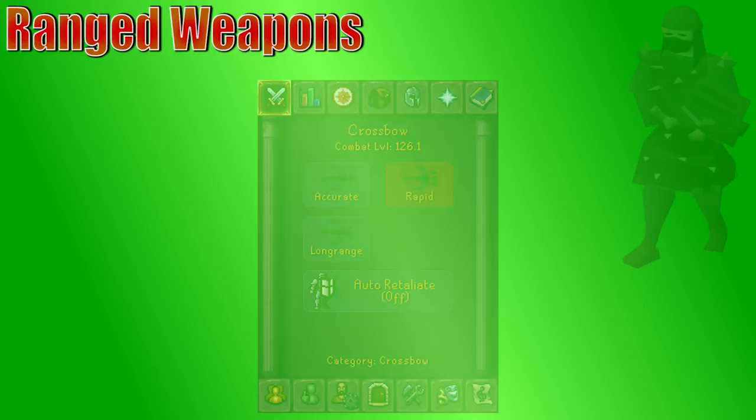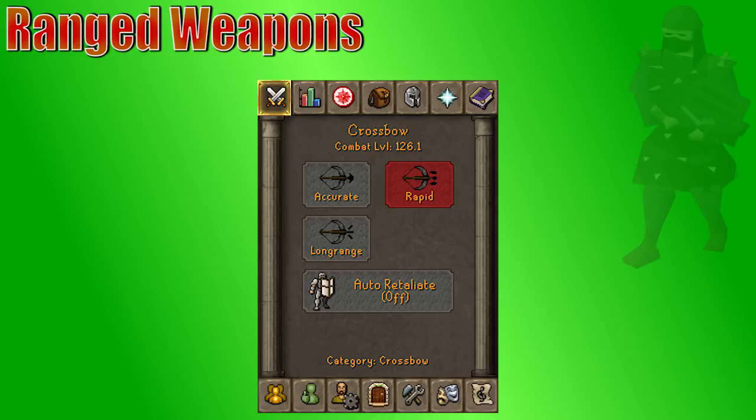Let's start discussing some ranged weapons. First of all, I should note that there are very few times where you shouldn't be using rapid on a ranged weapon. Using rapid instead of accurate is going to speed up your attack by one game tick, and that maxes out your damage per second. When you're on accurate, you do more damage and you're more accurate per hit, but going slower it ends up just being slower overall.